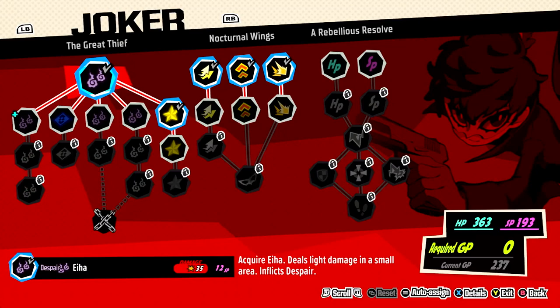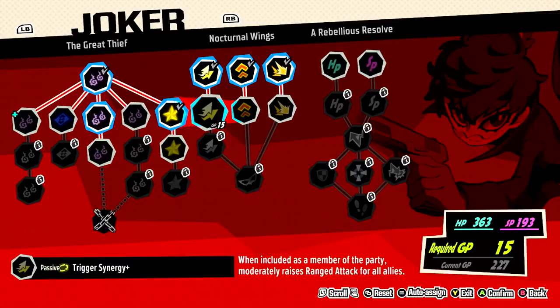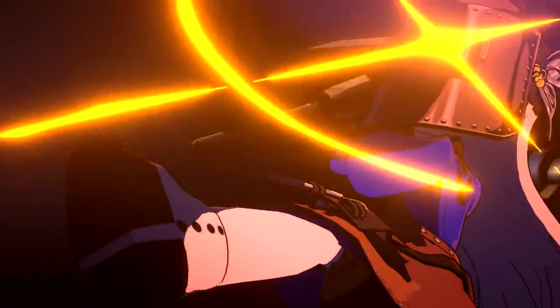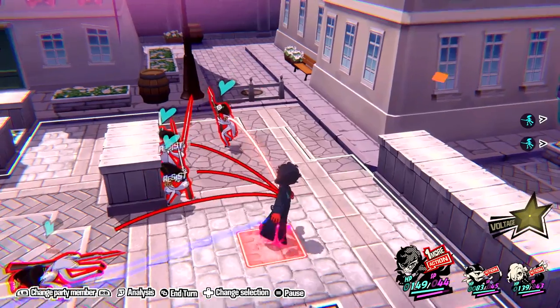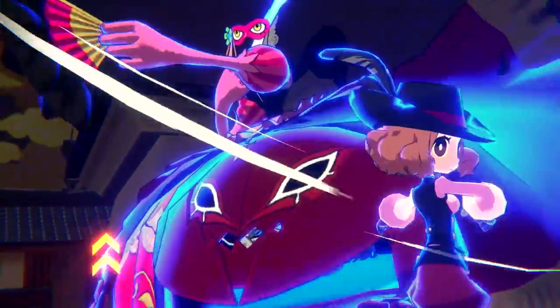Not all of your tactics will be available from the jump, but you'll unlock them as you progress. Be sure to visit the Velvet Room to keep your Personas as effective as possible in combat. Also, there are a variety of paths to choose from in each character's skill tree. Discover which paths synergize best with your squad as you fight through the ranks of Legionnaires.